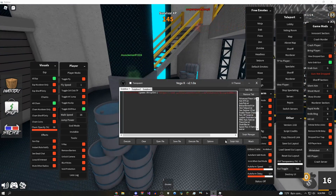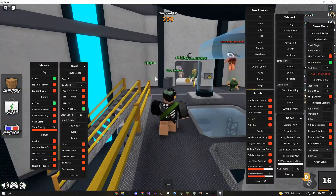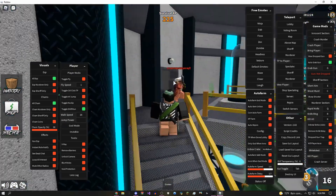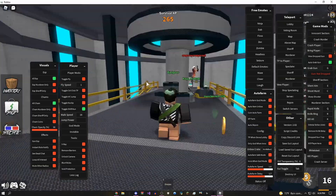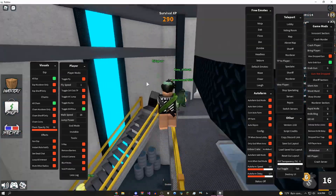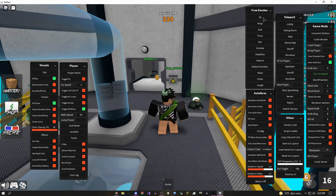If you come over to the options, whatever exploit you're using probably has an anti-AFK script, so just check that box. What that's going to do is make it so that Roblox doesn't kick you — really useful for auto farming because I can just leave this god mode on overnight with the auto farm. You can also do the coin auto farm, the XP farm, and a bunch of other stuff. As I mentioned earlier, I'm getting like 150 levels a day with this on my main account.